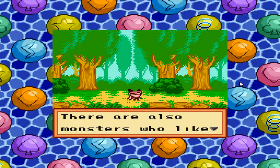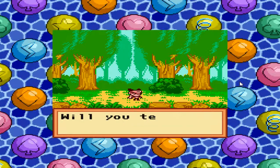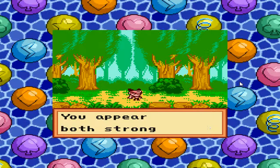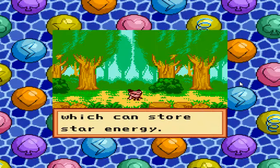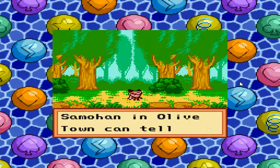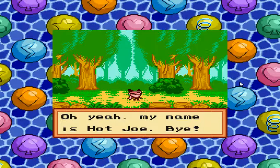'All the monsters strive to be the best. There are also monsters who like to break the gem rules. Unfortunately, my brother Cool Joe is one of them. Will you teach my brother a lesson? You appear to be both strong and capable. Here, take this gem — rumor has it that the little gem, which can store stunner energy, looks for it during your travels. Anyone in town can tell you more. I'm busy running the battle arena, gotta go.' Oh yeah, my name is Hot Joe. Bye! Haha — Cool Joe, Hot Joe, I get it!